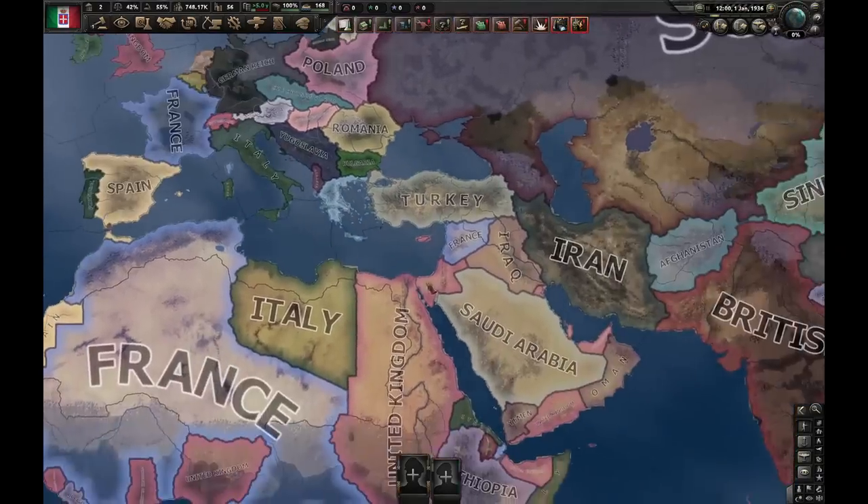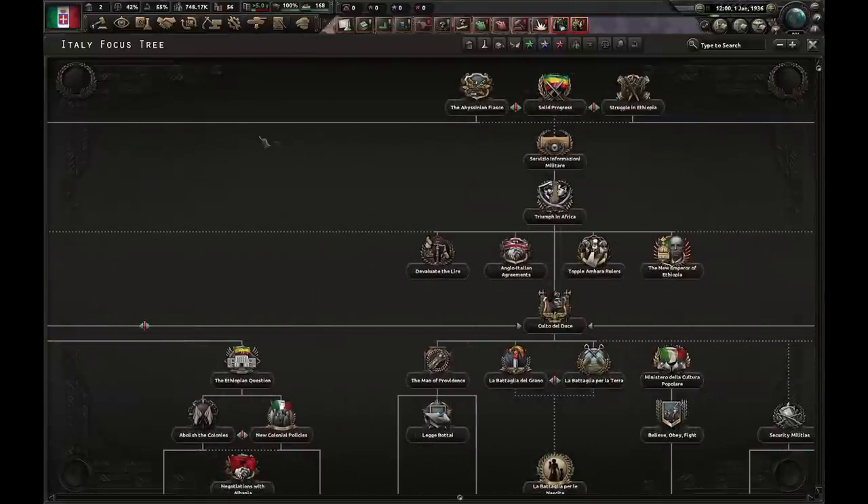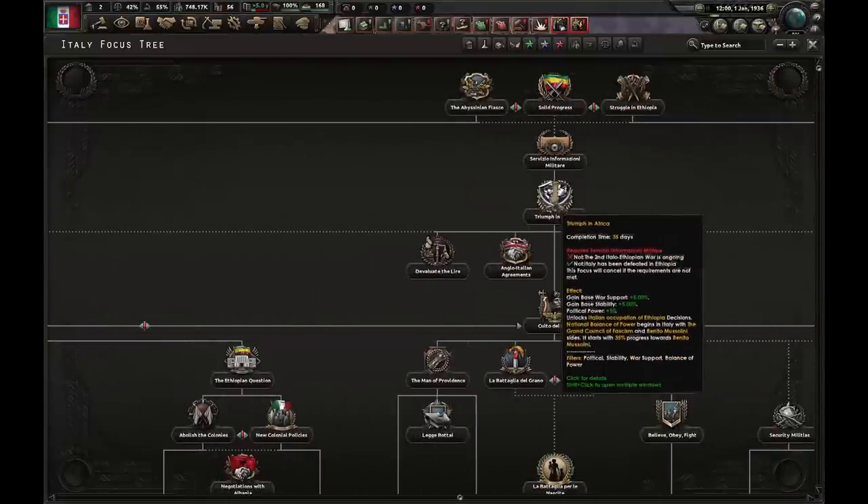First, we have to figure out why this happens in the first place. It happens because Italy unlocks the balance of power and it becomes active. To unlock it, they have to finish the Triumph in Africa focus on historical focuses.